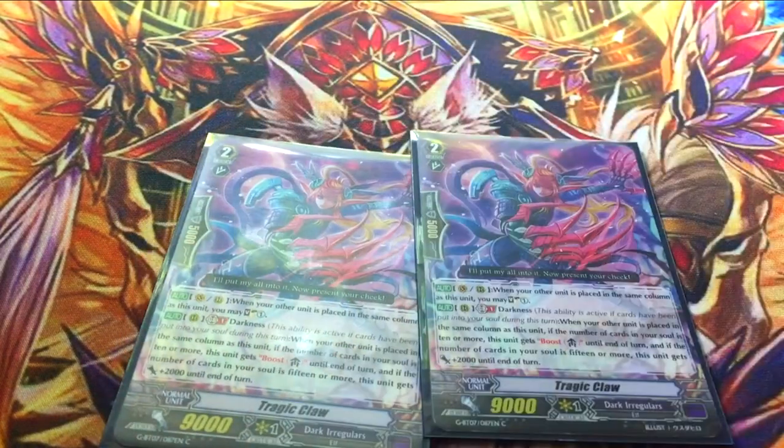Two copies of Tragic Claw. When something is placed in the same column as it, Vanguard or Rearguard, you can soul charge. The other skill is Darkness — when someone's put in the same column, if you have 10 or more in soul, it gets boost, and if you have 15 or more, it gets 2k. This is kind of fun: let's say you have the Chim, the kitty, and put it in front of Tragic Claw — you get a soul charge. Then do the cat's thing, put it back, soul charge, draw a card, unflip a damage. If you have 10 or more while doing that, Tragic Claw can boost for the turn. It's a good card both in early and late game.